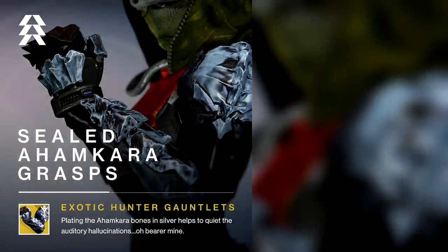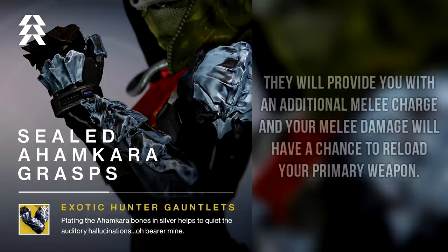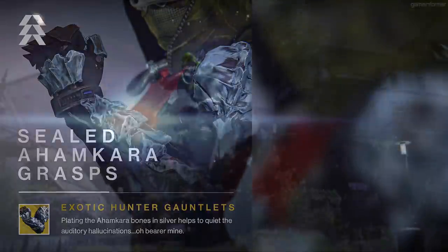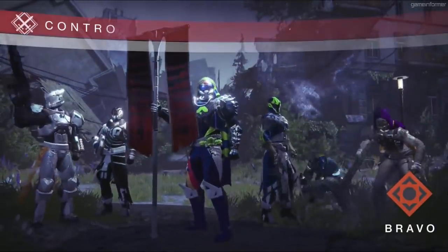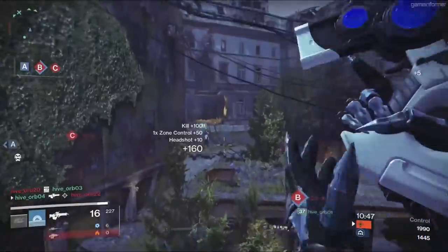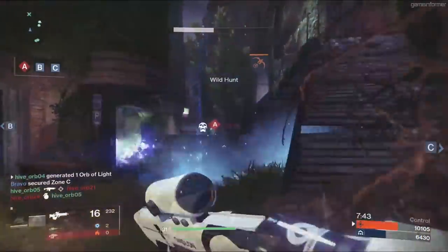The third armor piece is a pair of exotic gloves for the Hunter called the Sealed Amkar Grasps. These gloves will give you an additional melee charge, and your melee damage will have a chance to reload your primary weapon. In PvE this is a pretty solid perk — being able to go invisible twice and melee an enemy to reload your primary is really nice. Meleeing is generally something you do as a last resort in PvE, so being able to reload your primary weapon really complements that well. For PvP, having two backstabs will really make backstab a lot stronger, and reloading your primary could be pretty good, though you'll be hard pressed to give up recharging grenade energy every time you die.